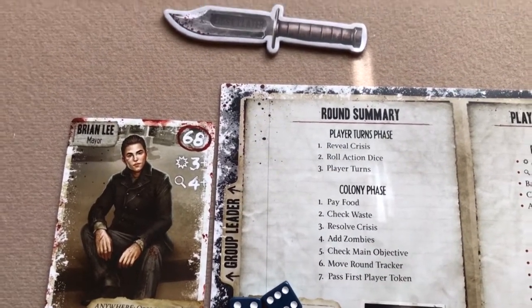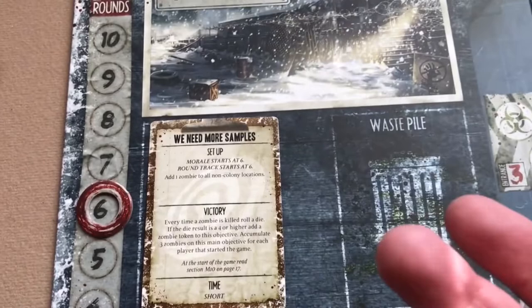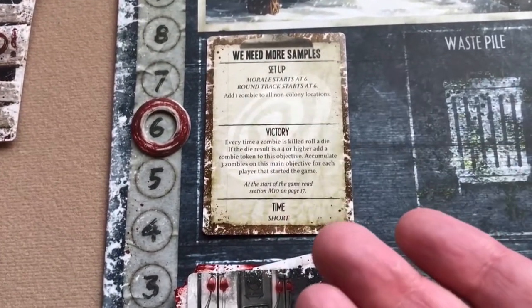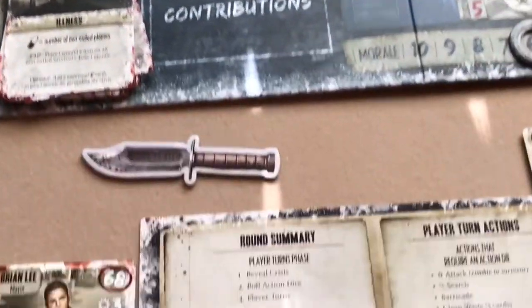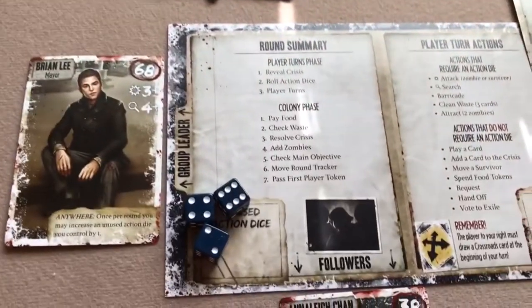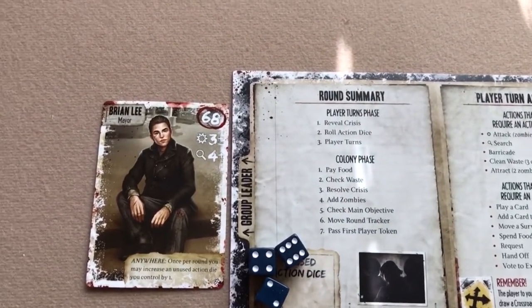Next, check the main objective. In this game, we need nine zombie tokens on the objective card. Every time a zombie is killed, roll a die — on four or higher, place a token. If the objective is complete, the game immediately ends. If not, move the round tracker down one. When it reaches zero, the game also ends. Finally, pass the first player token left and begin a new round.